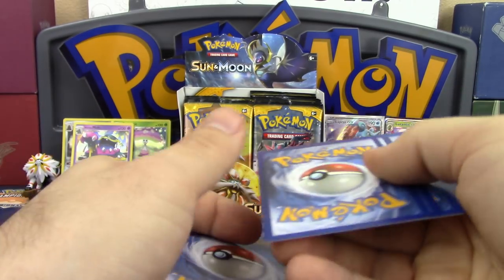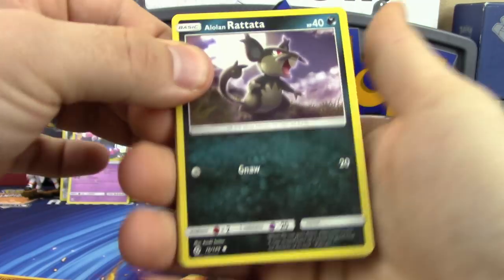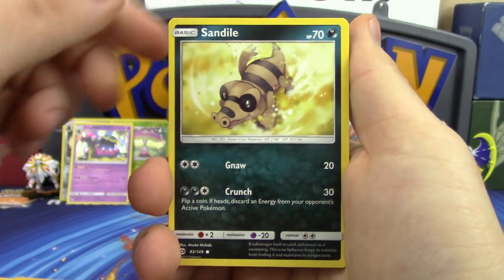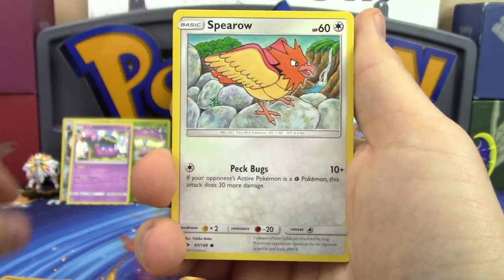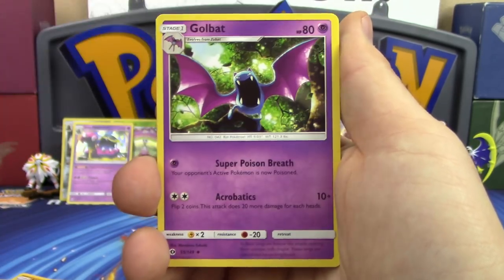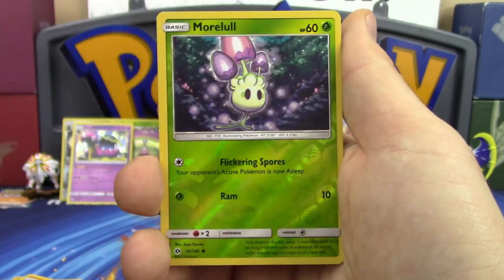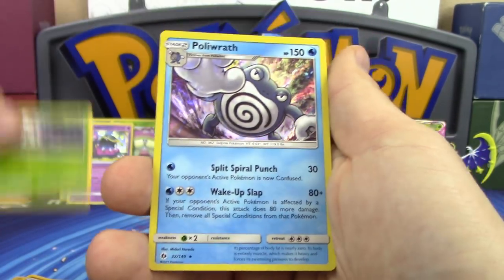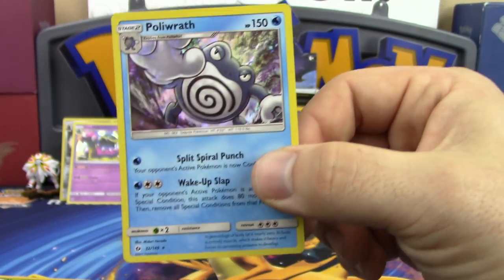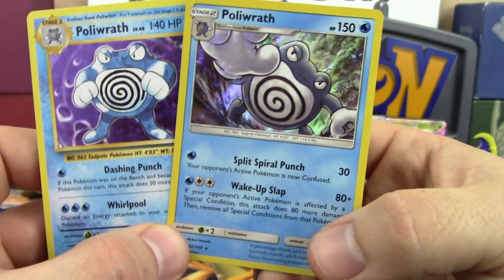Last pack for Professor K before N takes over: Alolan Rattata, Sandshrew, Pikipek, Spearow, Fomantis, Psychic Energy, Trumbeak, Golbat, Energy Switch — great artwork on that one — reverse holo Morelull and a Poliwrath holo. Funny because the Evolutions Poliwrath holo is sitting right here, just picked up a second ago — very ironic.